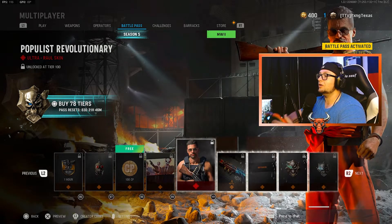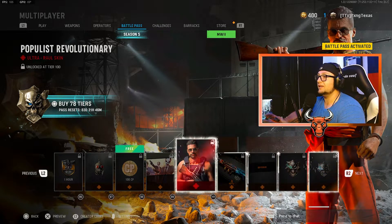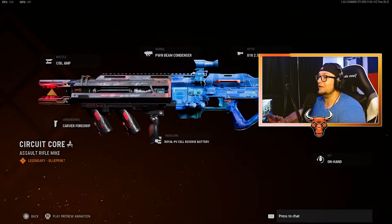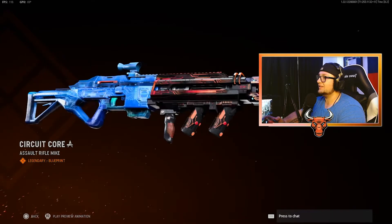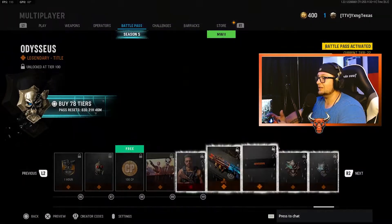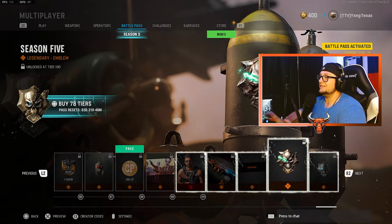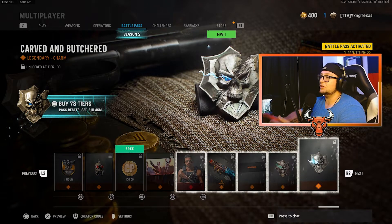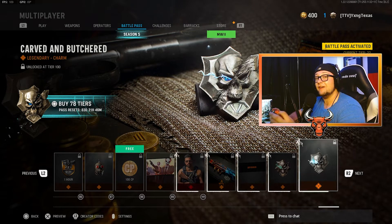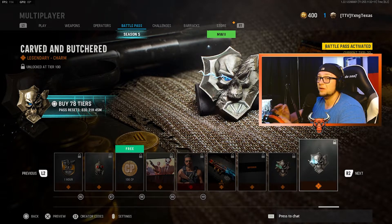And finally, at tier 100, you are going to get quite a few rewards. First and foremost, you are getting the Populist Revolutionary Skin for Raul Menendez. The Circuit Core Blueprint for the brand new EX-1 — and I gotta tell you, this is a very cool skin. I like this a lot. But finally, you get the Odysseus Legendary Title, the Season 5 Emblem, and finally, the Carved and Butchered Season 5 Logo Weapon Charm. That is every single thing you are going to get in the Season 5 Battle Pass. I hope you guys are ready to grind this season because there is a lot of really cool content.